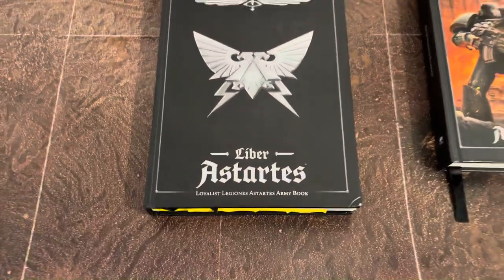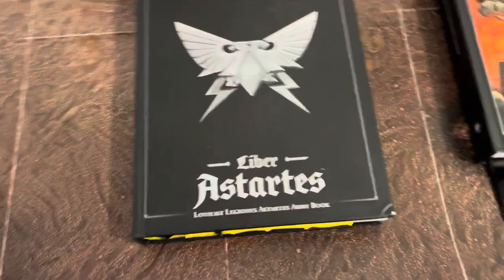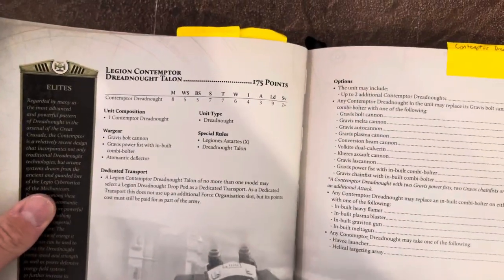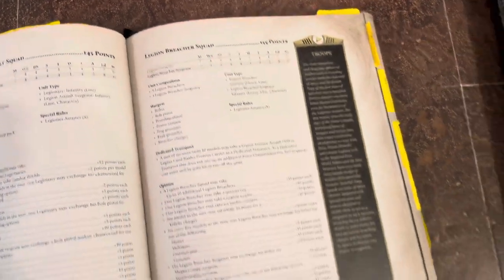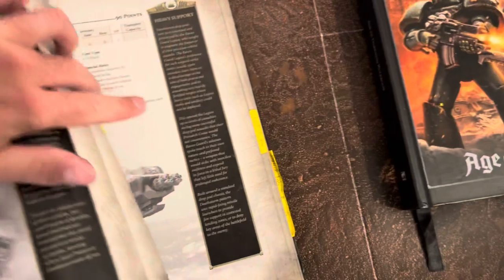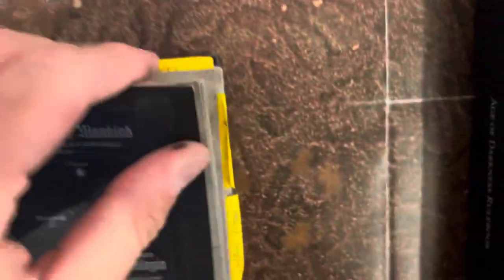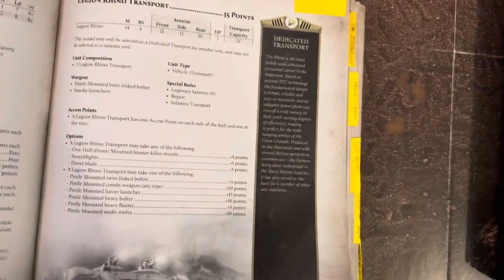When it comes to your Liber Astartes — same with the Liber Hereticus — I have HQs and Elites bookmarked. I have Contemptor Dreads, because those tend to get used a lot in games and it's great to pull that up really fast. If I need my basic tactical squad, boom, right there — just Boiler Squad. There's not a lot of troops, so it's easy to flip through: Assault Squad, Breacher Squad. If I need to see Land Raiders, I have Land Raiders booked. Units that you use a lot or are common in your meta, you can bookmark those specific ones. Now I have the Land Raiders, the Spartan, Lords of War. I even have Transports — Legion Rhino, there it is; Dreadnought Drop Pod; Legion Drop Pod; Termite Assault Drill. Easy.